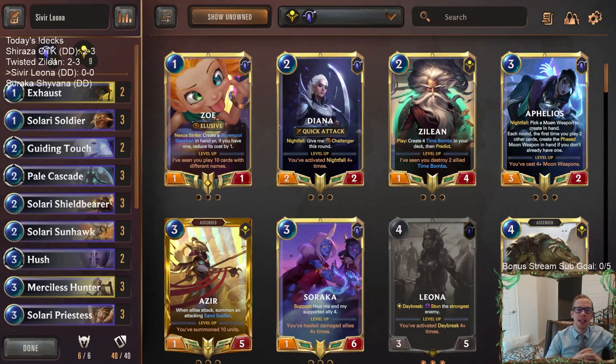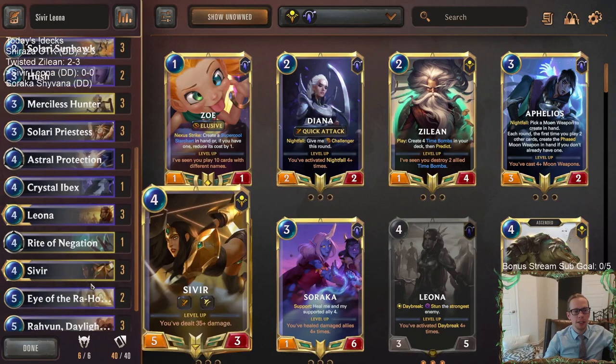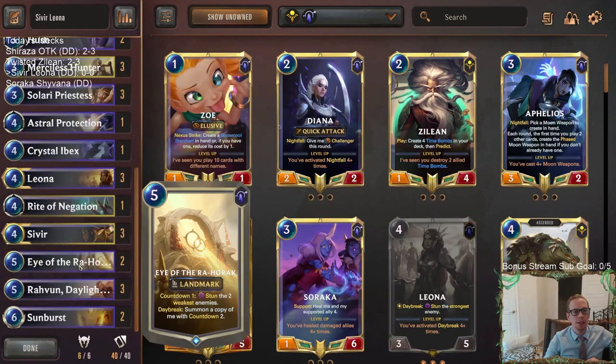Welcome everybody on Twitch chat and YouTube for some Sivir Leona - a new champion combination I haven't really tried before. We've got Daybreak with Leona combined with Sivir. We got some new Daybreak cards in the latest expansion like Solari Sunhawk, a nice two-way card that can get some attacking in, stun a blocker to help push attacks, or play defense by stunning a big attacker. This is a good mid-range deck - we can flip the switch between offense and defense.